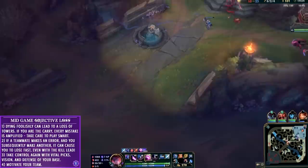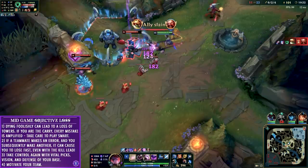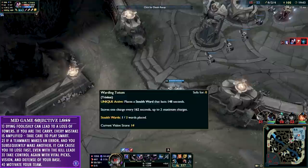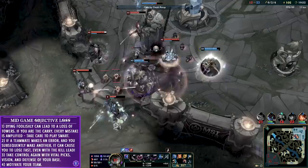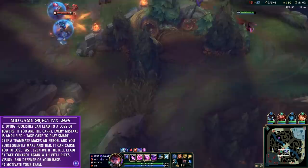Unfortunately Maokai dies mid lane and now they're going to push straight down the mid. We take their blue buff but then a bit of a tilt sequence happens - Gragas thinks he's more fed than he is and goes in 1v4 and dies. I think I'm more fed than I am and go in, forgetting they have massive amounts of CC, and I get blown up. This is definitely the 'I regret my decision' moment - from this misplay we lose an inhib even though we're way up in kills. The lesson: when you have this lead don't be overconfident, and if you're behind like them, look at how they make a pick and turn it into multiple objectives.